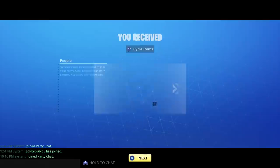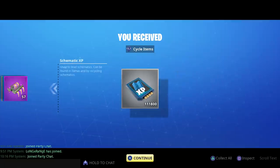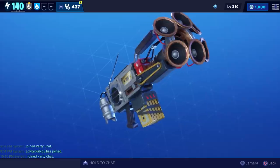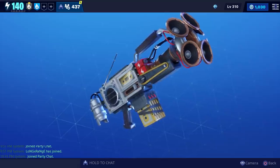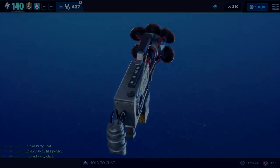We ended up getting a level three loot chest with some gold, epic perk up, and schematic XP. That'll do it for our first Staccato Shadow gameplay. Big shout out to Long Range for helping us out — I hope y'all enjoyed it and thanks for watching.